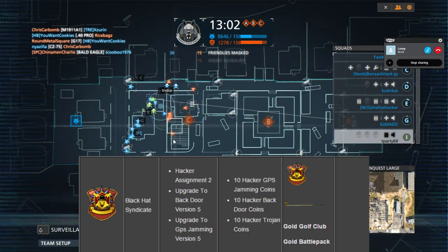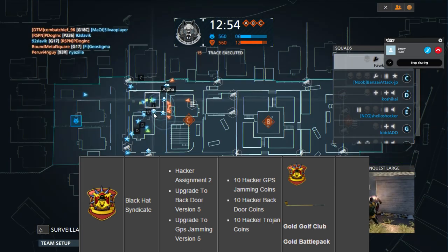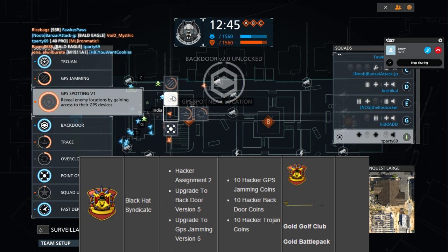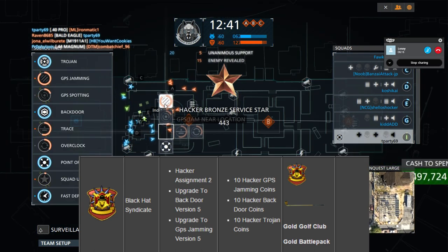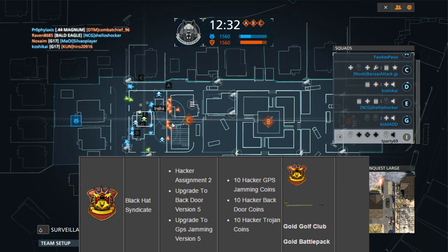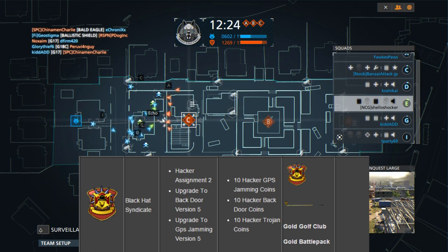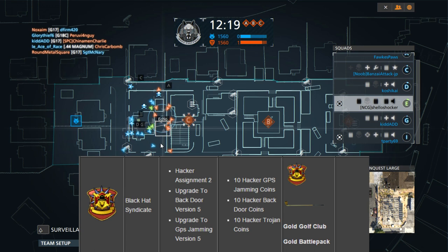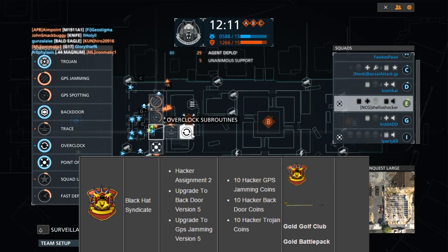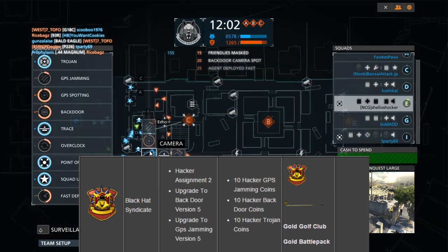The Black Hat Syndicate will probably be one of the first ones that you guys will want to work on, with the gold golf club being the reward. You'll need to already have the hacker 2 assignment complete. You'll need to have your backdoor upgraded to version 5 as well as your GPS jamming upgraded to version 5. By the time you get the hacker assignment 2 complete and get to the 13 gold service stars for GPS spotting, both of those will already be up to version 5, requiring 8 and 9 service stars respectively. So this will already be unlocked once you get the hacker 2 assignment complete.